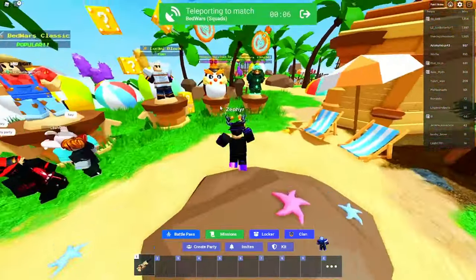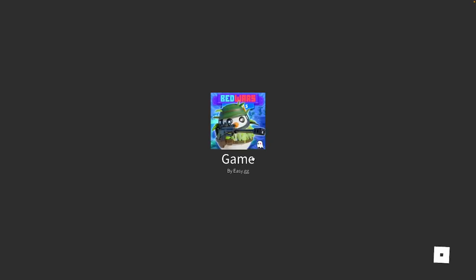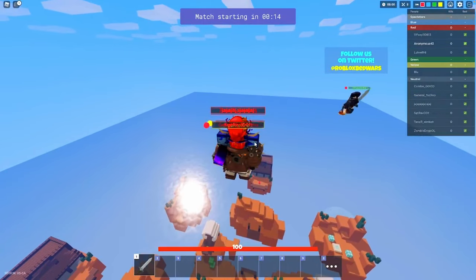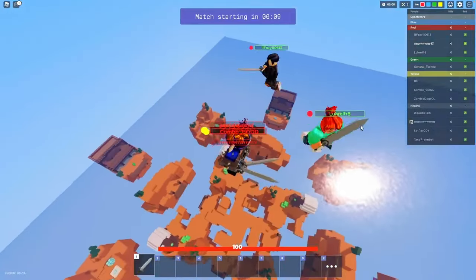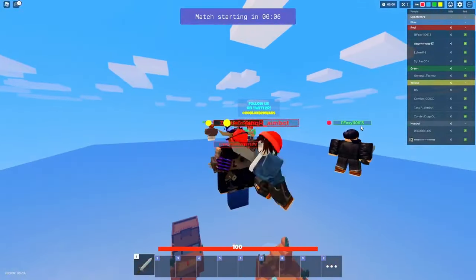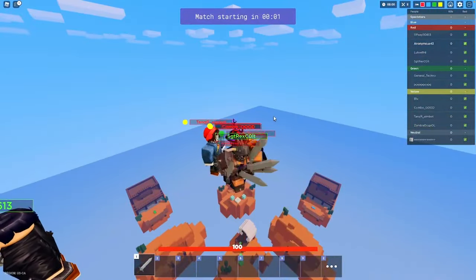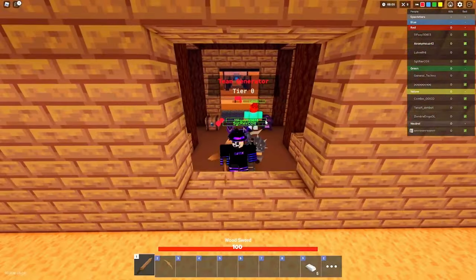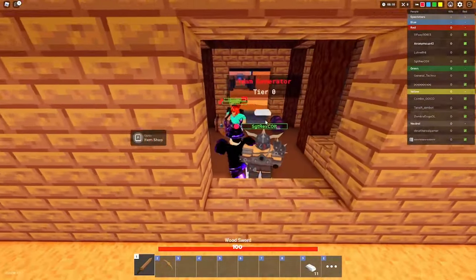I wonder if that new assassin kit is gonna be a bundle or like a kit that's 400 Robux. It's probably gonna be a bundle because it just looks like a bundle. I think there was a video for the avoid regen and Yuzi - something like that. The Yuzi kit is a stamp in Bed Wars history. Now every six year old has it trying to go crazy with it, and some of them end up successful.